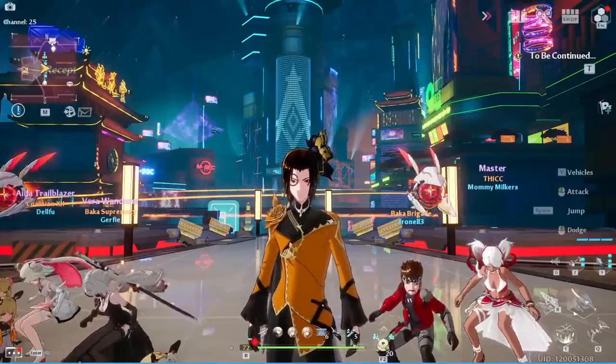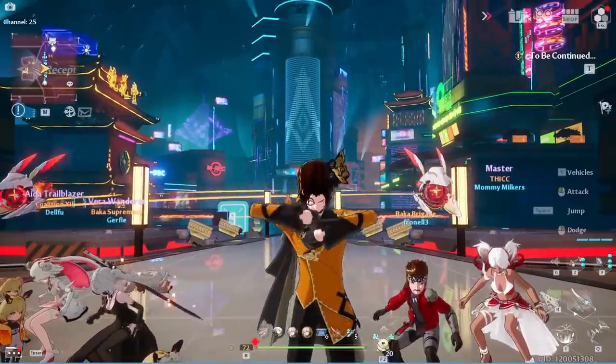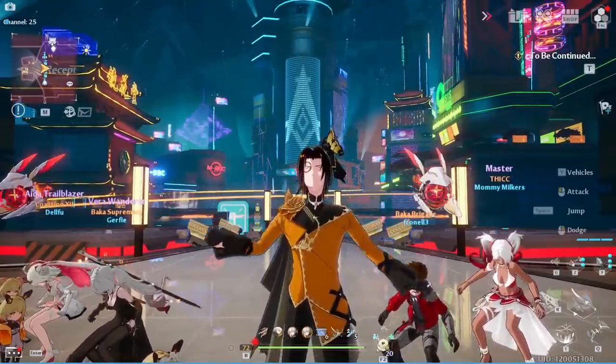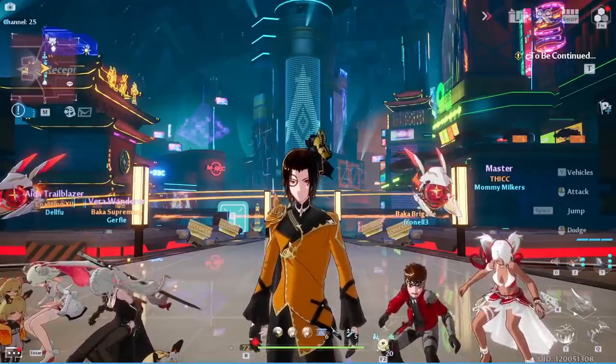Vera has unlocked a lot of content including a new story, a new character, a new pet — Mia following you around — level 72, and a lot of exciting information coming into the game.